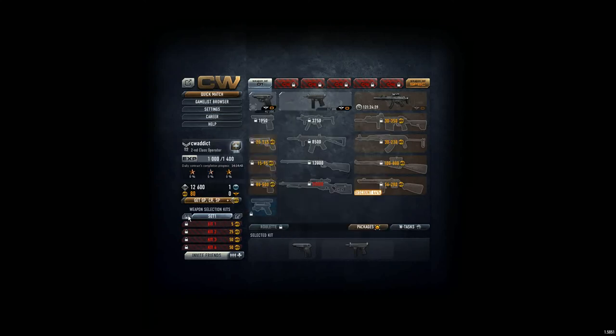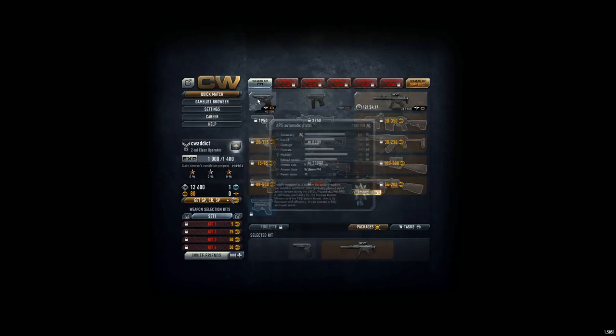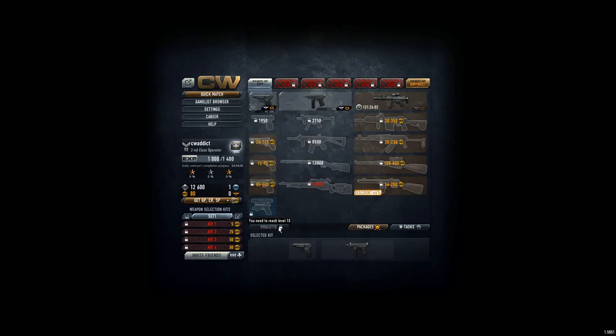This is the weapon selection kit — you select your weapons here, then hit the save icon. This saves your basic setup so when you start the next game, this set will always be loaded. It's quite important to hit the save button, otherwise you'll be annoyed when the weapon you chose isn't there.